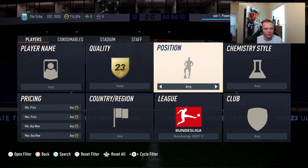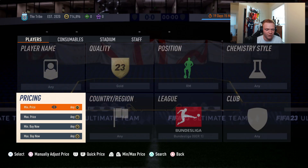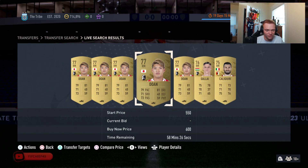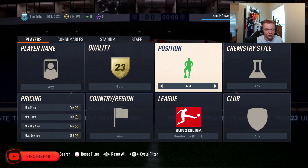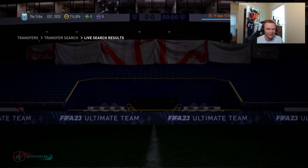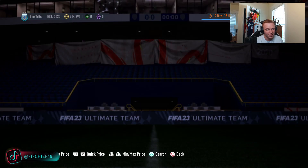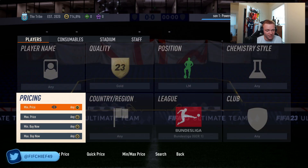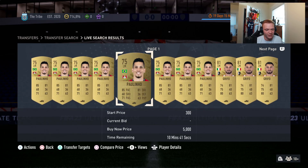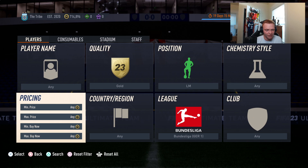You can also play around with different positions in here as well. Center back is going to be the most popular, but we can look at right mids and left mids. You can see these right mids are 600 a piece, and left mids are going for like 600 to 650 a piece. You just have to play around with these and find out what's expensive at the moment, and those prices are always going to change throughout the week, so you just have to keep an eye on them.